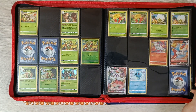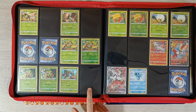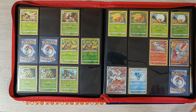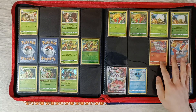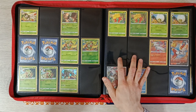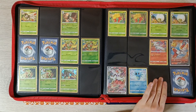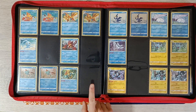Next page we have Dartrix and Decidueye Reverse — missing over there. We need Delmi's V and VMAX. Relaboom Reverse — still need that. We have Cinderace V and VMAX as well as Reshiram Amazing Rare. I wish they continued with the Amazing Rares, we didn't get many of these. And then here's Zarude — both Zarude cards are still missing. We need the Kyogre Amazing Rare as well.